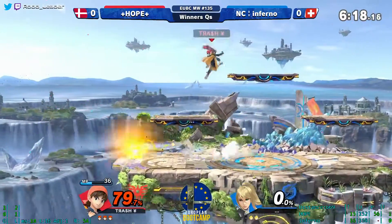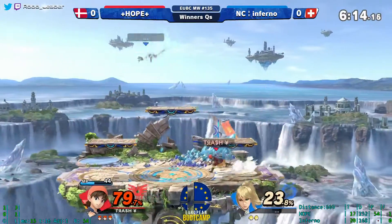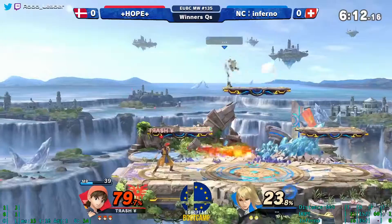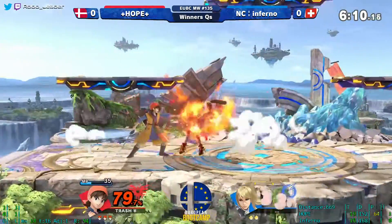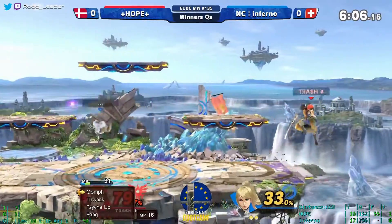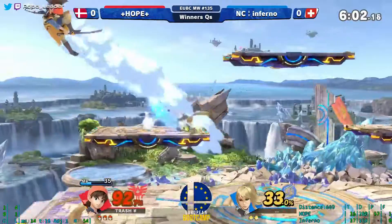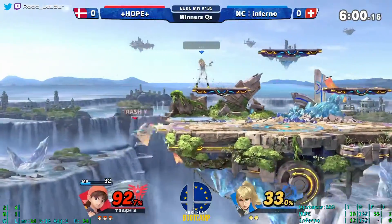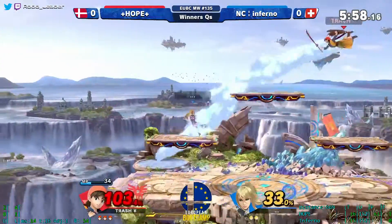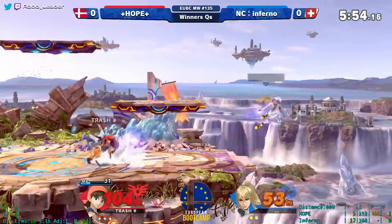Immediately with the side-B — this is taking risks, it's a really great mid-range option and it allows Hero to kind of edge guard people without committing, as you just saw. Hope wasn't necessarily doing that great that stock, it was mostly even, but Inferno kind of let the ball drop and ended up losing the stock entirely.